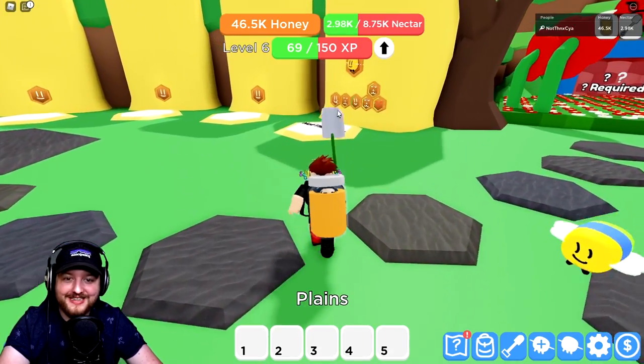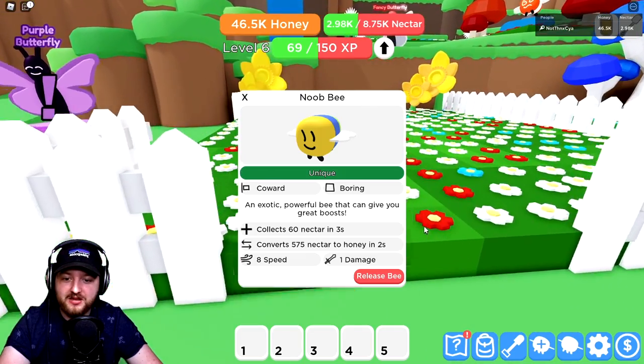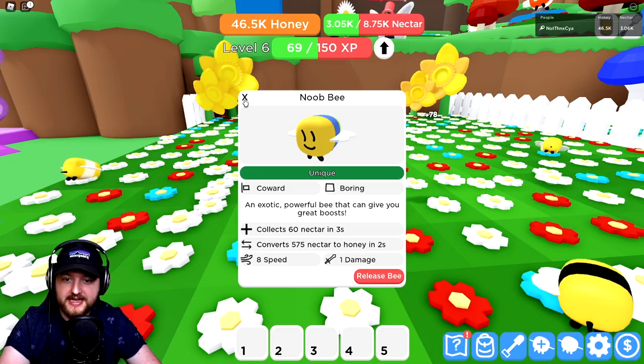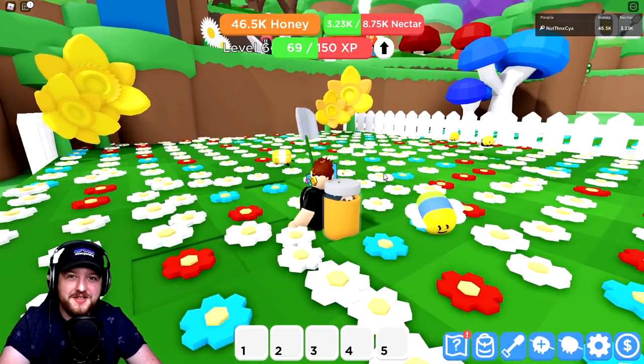Three, two, one - boom, we got our Noob Bee! Don't want to release him by accident. So obviously this is the unique event bee. What does it do? It's pretty good at collecting nectar, it's got decent convert speed, it's listed as 'coward' and 'boring', whatever that means. It should have a cool ability as well.